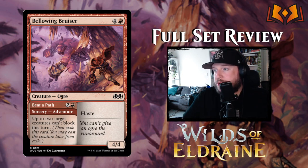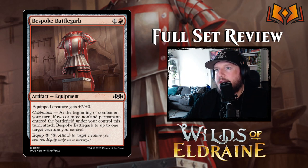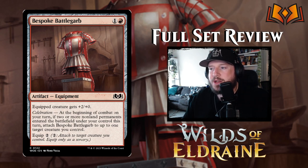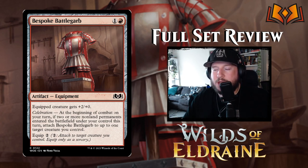Bespoke Battle Garb is the first equipment we've seen so far — three colors down and this is our first, showing it's not an equipment-heavy set. It's one and a red for an artifact Equipment: equipped creature gets +2/+0, and it has Celebration. If you trigger Celebration — two or more non-land permanents entering the battlefield — at the beginning of combat you can attach Bespoke Battle Garb to a creature for free. Basically a free equip cost if you can trigger Celebration. It's an okay card.